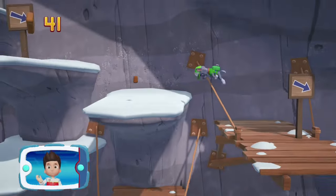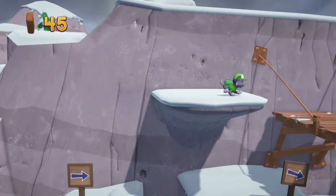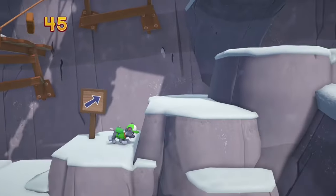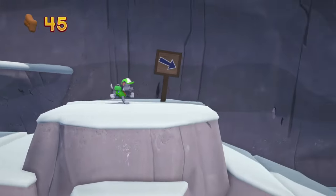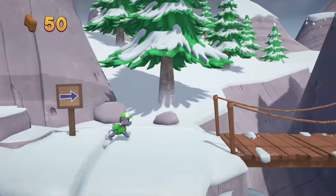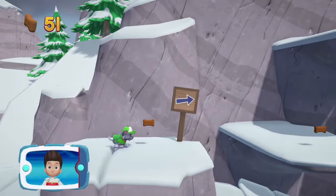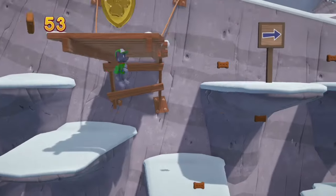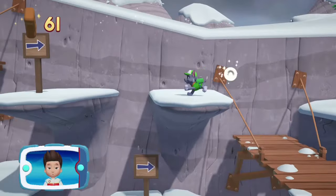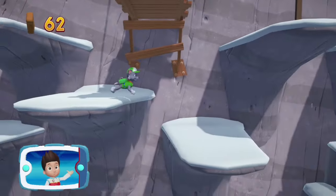Find and collect all the pup treats that you can. There's a golden paw print close by. You found a golden paw print. See if you can help Rocky follow the path to reach the broken bridge and repair it, so that Everest can snowboard down the mountain and fix the ski lift. Keep collecting pup treats whenever you find them.